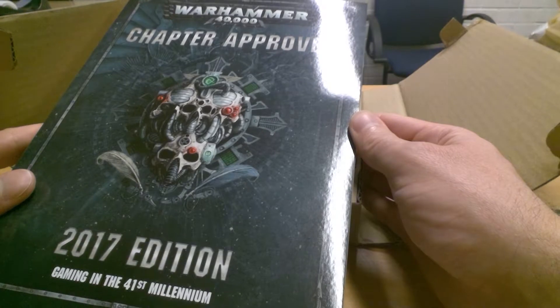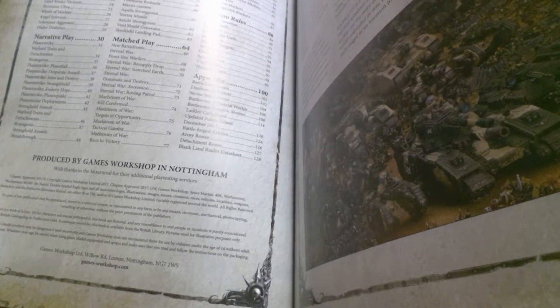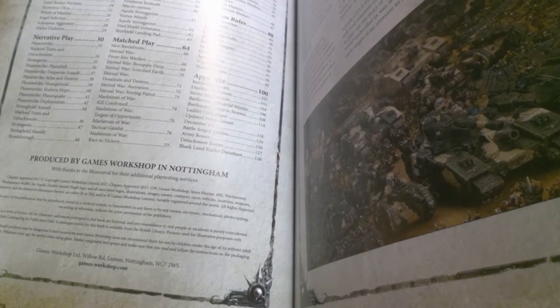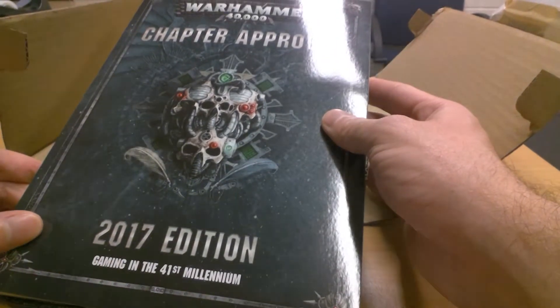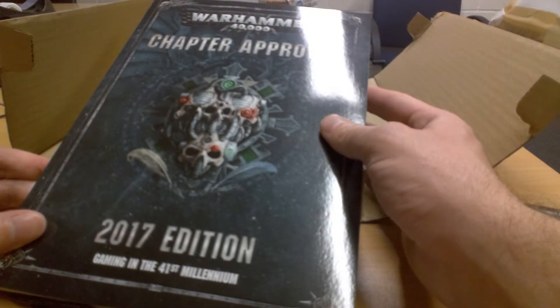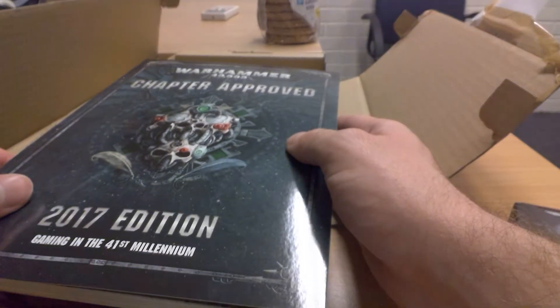Some of the factions have gotten additional rules. For example: the Adeptus Astartes, the Deathwatch, the Drukhari - otherwise known as the Dark Eldar - the Genestealer Cult, the Harlequins, Imperial Knights, Necrons, Orks, Space Wolves, Tau, and the Thousand Sons. It's a placeholder until their own codex rolls out. I kind of hoped they would also include the Talons of the Emperor - maybe they'll get an update quickly. They're not in there - I doubt it seriously, but yeah.